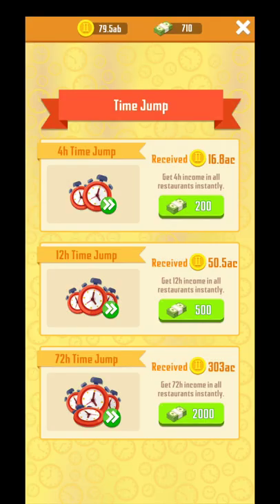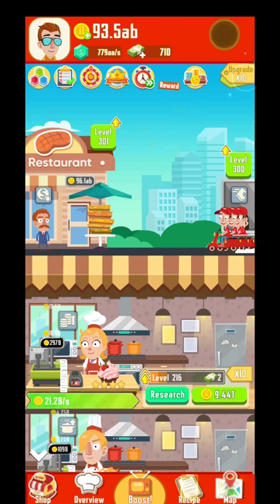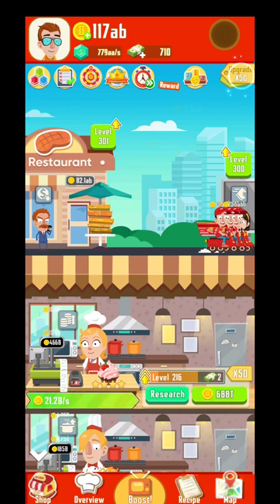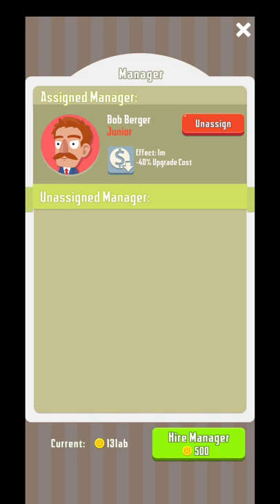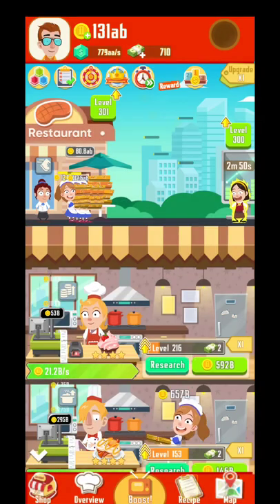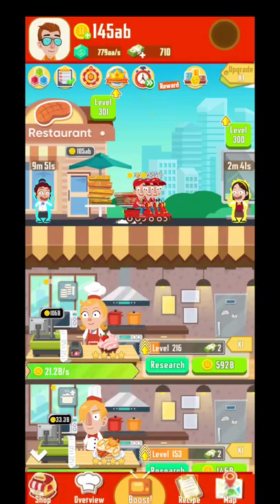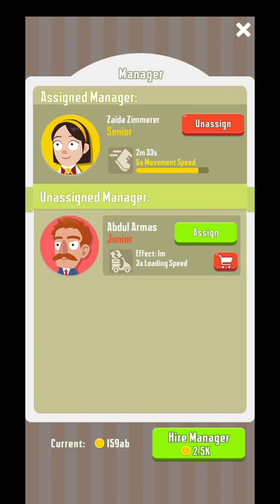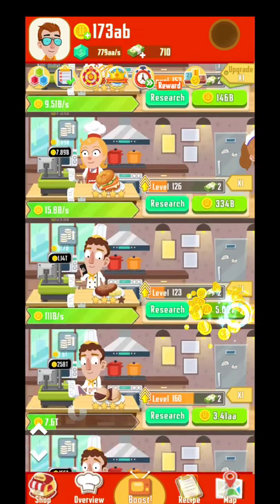Over here we have the time jumps — you can get your income. Definitely don't buy this one first. And over here you can multiply your bulk-buying increments. Don't buy just one at a time — 10 or 15 maximum. Over here you have different kinds of managers as well. Go for the ones that are much more useful. You have the red ones, the blue ones, and the yellow ones — that's the rarity for the manager. Red ones are the weaker ones, blue ones are in the middle, and yellow ones are the best.